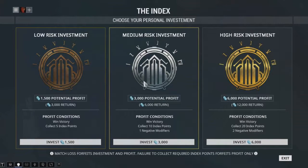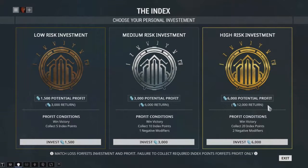Every time you start an event mission you will have to choose a risk level. There's low, medium, and high risk. I suggest you go for low risk — it's easy and fast.